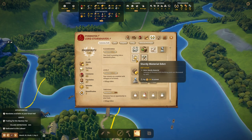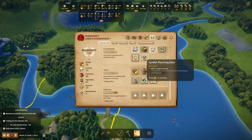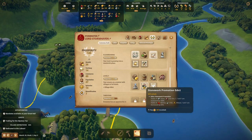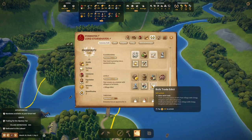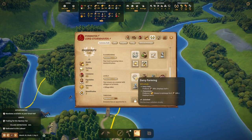I didn't see that before — Sturdy Material Edict: upkeep of production building parts decreased by 50%, and refund 50% of the tools used after constructing a building part. Both of those are quite good actually. There was also the weird one that decreases our food production. No — I'm going to unlock dairy farming.